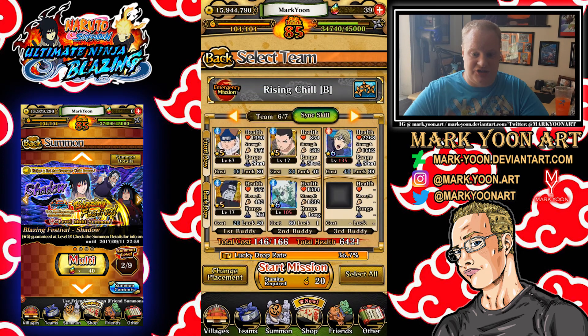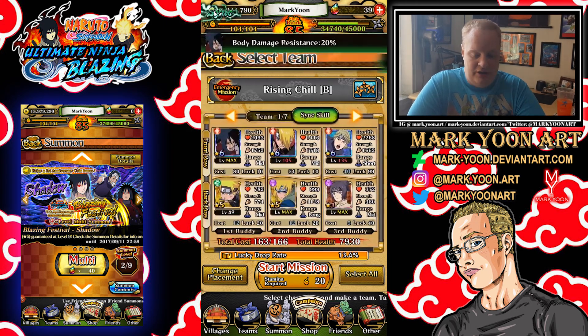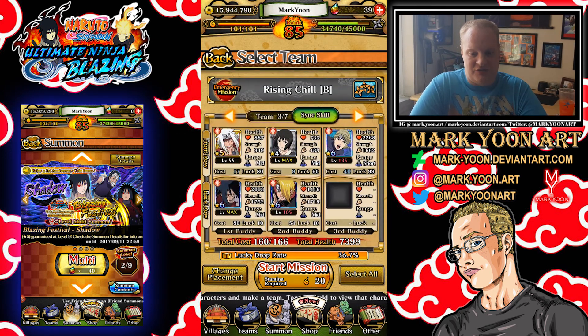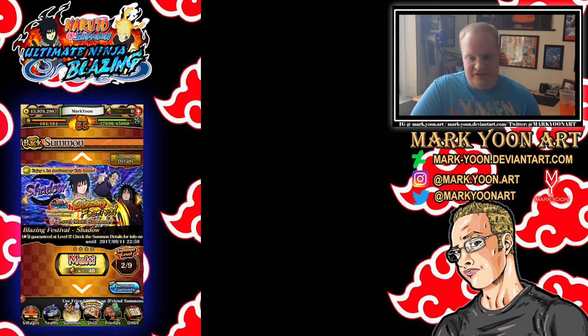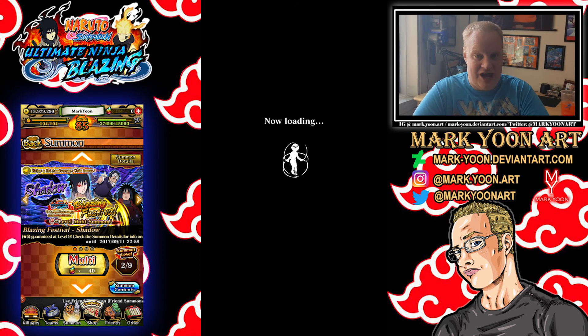We're going to do Shadow Summons on Naruto Ninja Blazing. First, we have to get one orb, so I looked at my event list and we are going to do the Resurrected Haku. I'm going to take my Strength Team, do this event really quick, and then get the stones necessary to do our summons on the Shadow Banner.